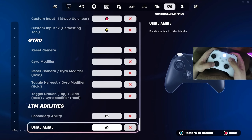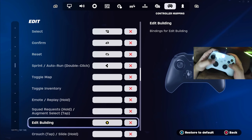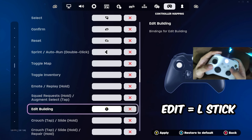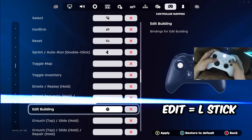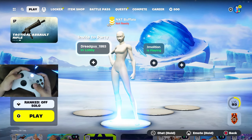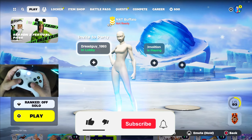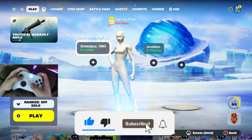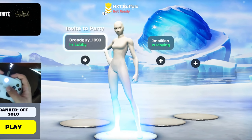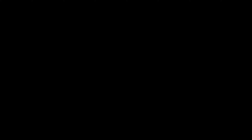Moving on to the controller binds, I moved my camera so you guys can see. Unfortunately I do play on claw, so if you are on non-claw or using paddles these settings might not be as beneficial to you. On the bright side, these controller settings apply to both PlayStation 4 and PlayStation 5 as well as Xbox controllers. Most of the custom input, gyro, and LTM abilities settings are not important, but if I were to give a recommendation, put edit building on left stick — this is one of the best editing binds for controller players, especially on non-claw.